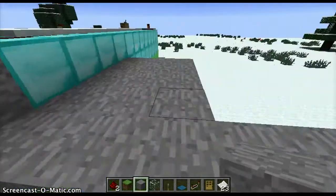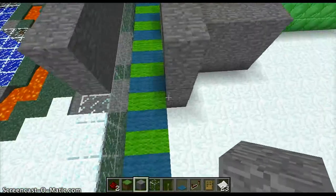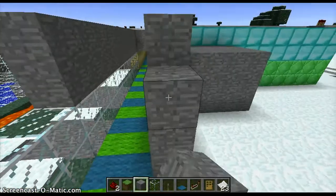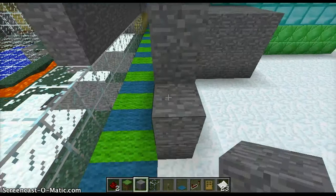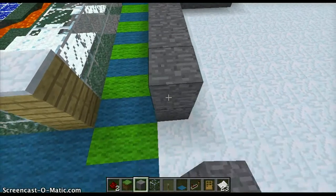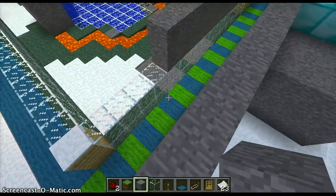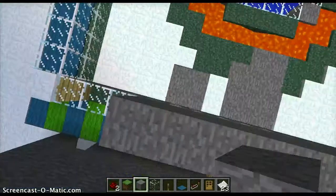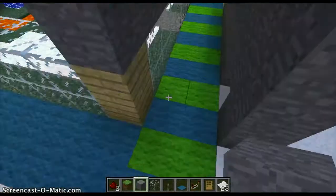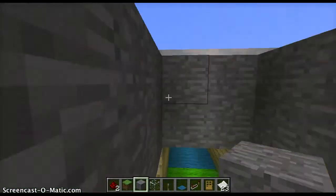So you put that on the glass there, and you get this, and do that. You build walls — two first, one like that. Then you get small walls, and then you just fill out the walls, and then you get this.